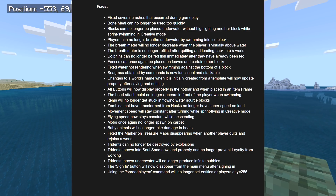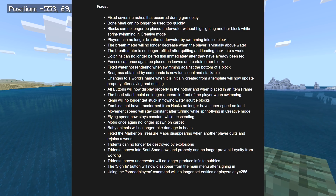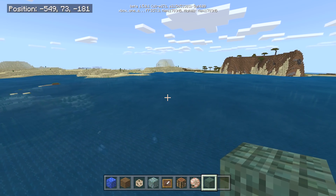Mobs once again no longer spawn on carpet — that would have broken a lot of farms. Baby animals will no longer take damage in boats. Fixed the marker on treasure maps disappearing when another player quits and rejoins. Tridents can no longer be destroyed by explosions. Tridents thrown into soul sand now land properly and no longer prevent Loyalty from working. Tridents thrown underwater will no longer produce infinite bubbles. The sign-in button will now disappear from the main menu after signing in. The spread players command will no longer set entities or players at Y=255.